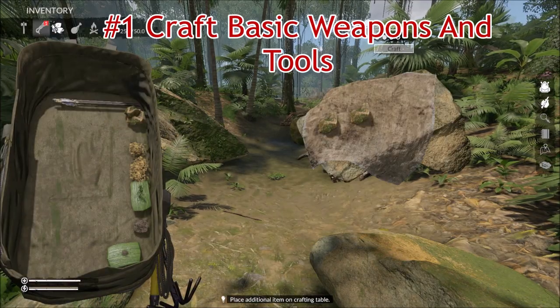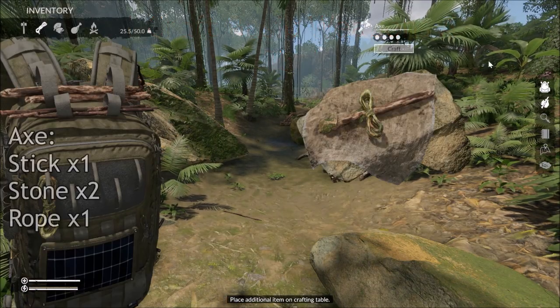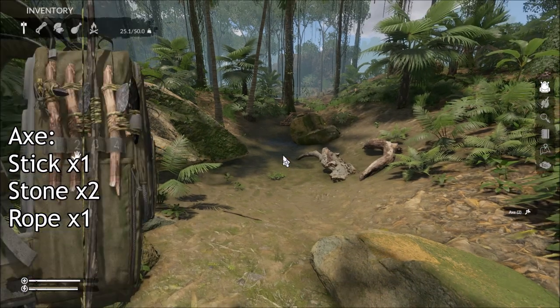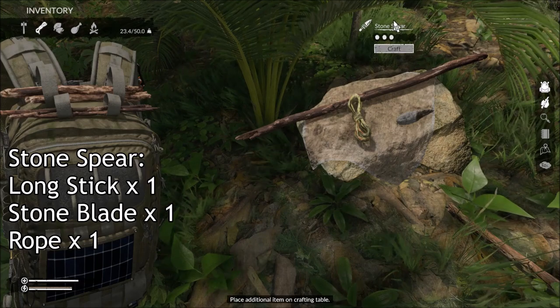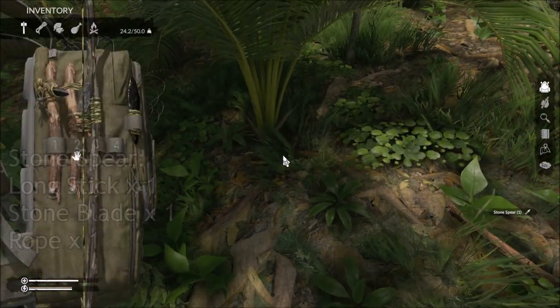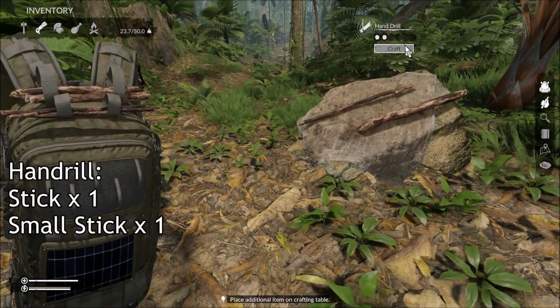Number 1: Craft basic weapons and tools. As soon as you start, make yourself a basic axe, fire starter, spear, bow and arrows. These are the main items you will be using early on and will help you survive.